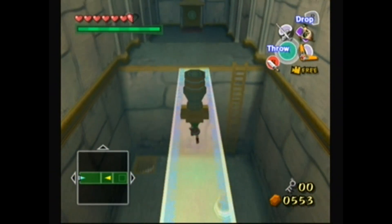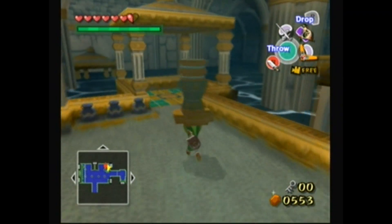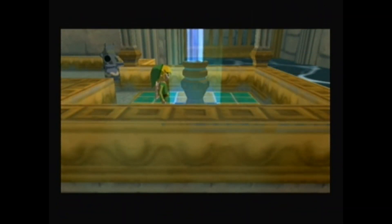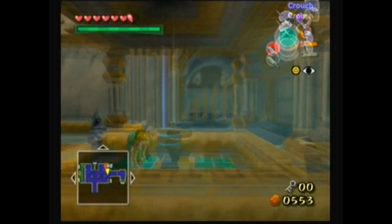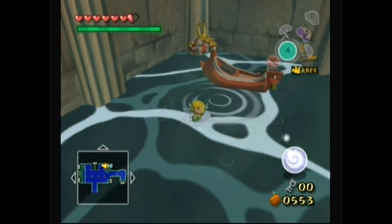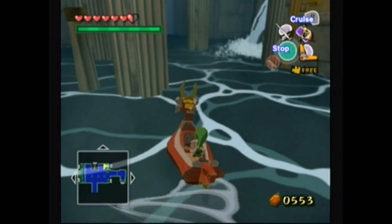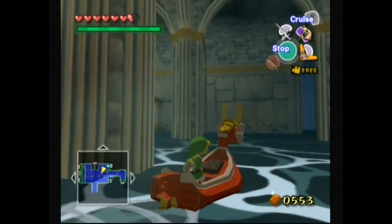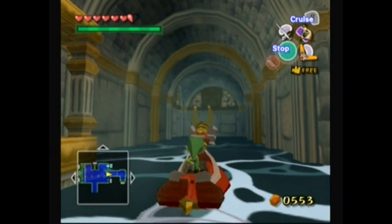Let's take this statue thing and bring it over. Hopefully the water doesn't rise — good, it didn't. Place this statue down and we'll be able to explore more of the dungeon. Oh yeah, I forgot to mention: this is one of those parts of the game where you actually can't use the sail. Instead, you need to use the cruise ability with the R button to get anywhere in this dungeon, because there's no wind — we're inside a tower with pretty much no legitimate windows, so nowhere for wind to come through.